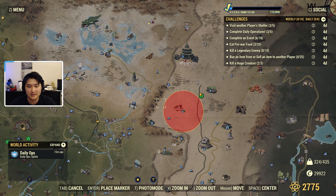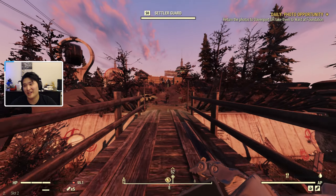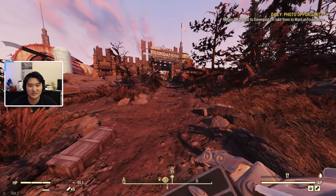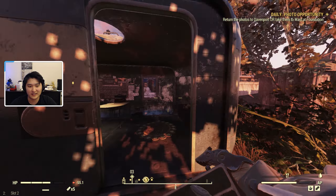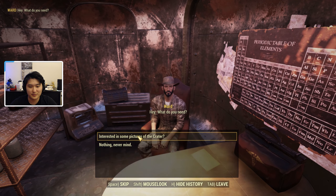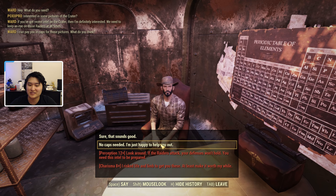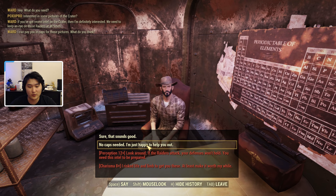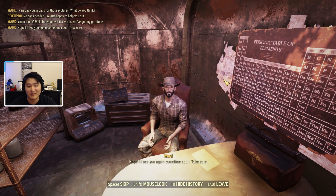Once you have your photos, return to Ward at Foundation — the same guy from the Vital Equipment quest — inside that same little area. Talk to him, and when he offers caps say 'no caps needed, I'm just here to help out.' Avoid the two skill check dialogue options and just pick the one where you're saying you don't need a reward. That will give you the higher reputation points of 75.